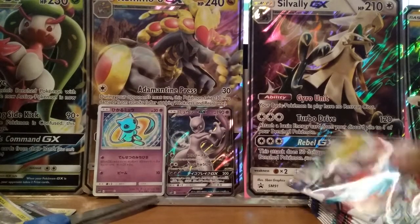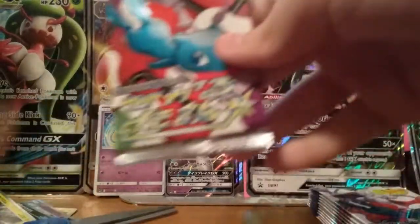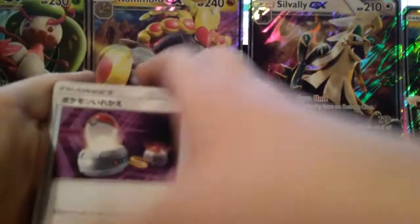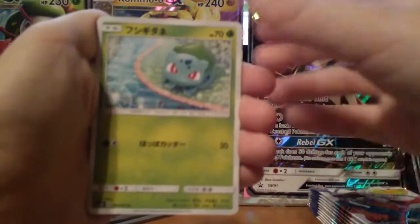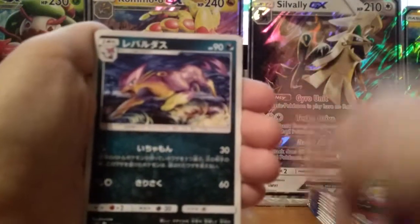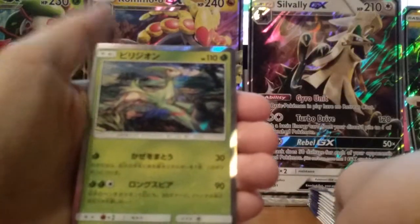One more pack until part two, I think. I'll make sure at the end that I'm getting that right. Ninth pack — Switch, Bulbasaur, Golem I think, Sneasel, Jynx, and a Virizion.